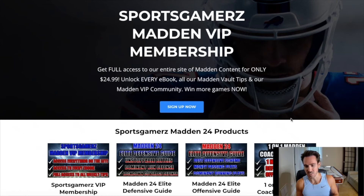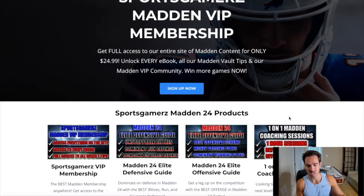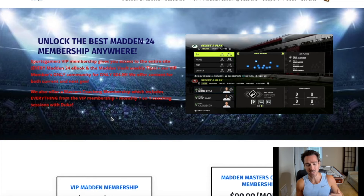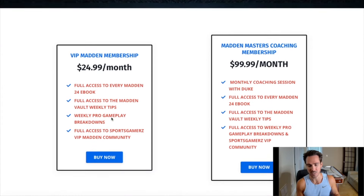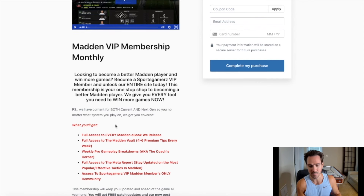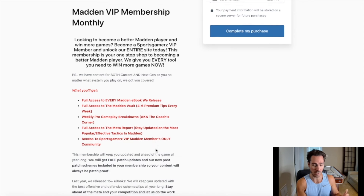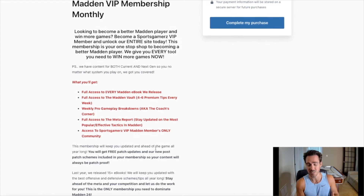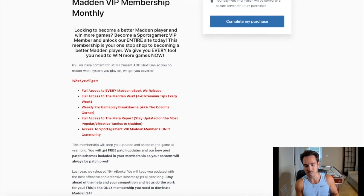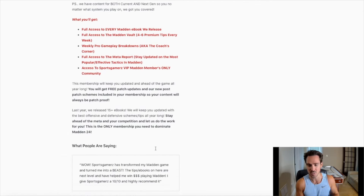Do you want to become a better Madden player and win more games? Check out my premium Madden strategy website, sportsgamers.com. I have built sportsgamers.com to provide you with the best Madden tips, best Madden ebooks and schemes, all from the pros at the lowest price possible. I have helped thousands upon thousands of Madden players improve their games. Our VIP Madden membership includes all of our Madden ebooks all year long and hundreds of weekly Madden vault tip updates. Click the link in the description and use coupon code Duke for 10% off your order.